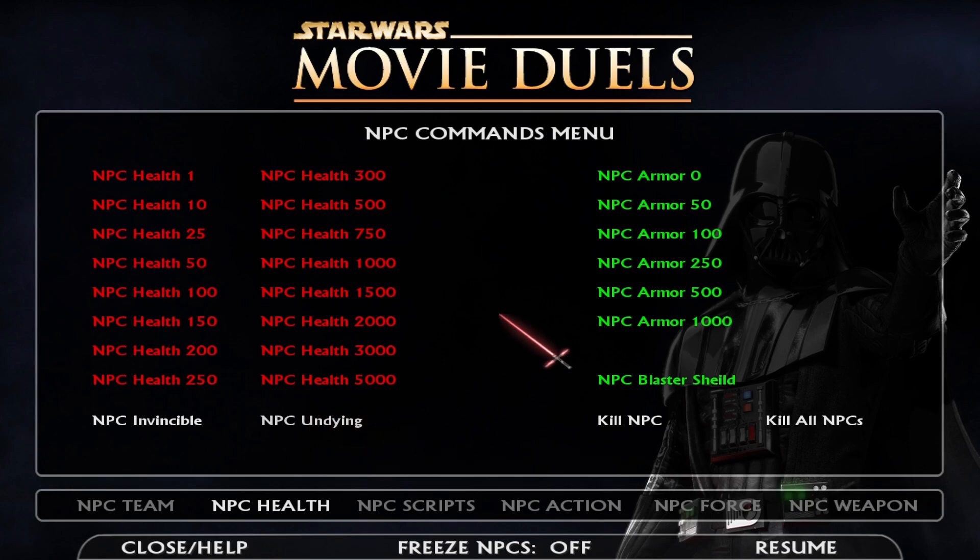Undying means that they can take damage but can't be killed — it's literally undead mode. But for this, I can give him 5000 health and armor, and I could kill him if I so desired.